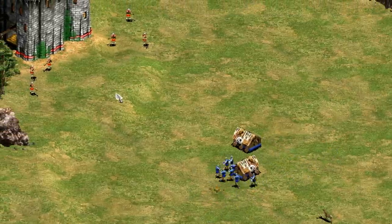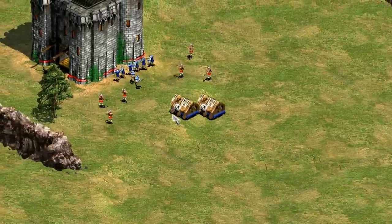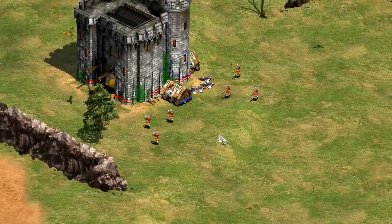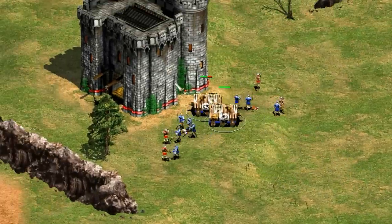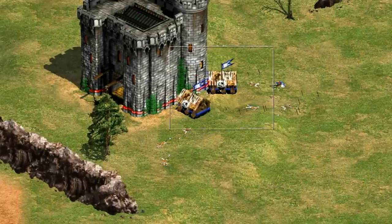As you probably already know, the battering and capped rams hold 4 units inside of them and the siege ram can hold 6, which not only protects those units from arrows but also improves the speed and the attack of the rams themselves.